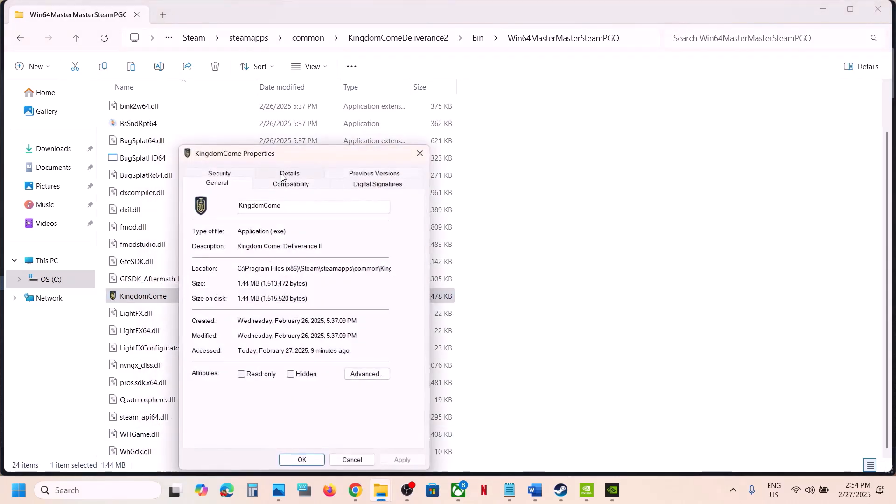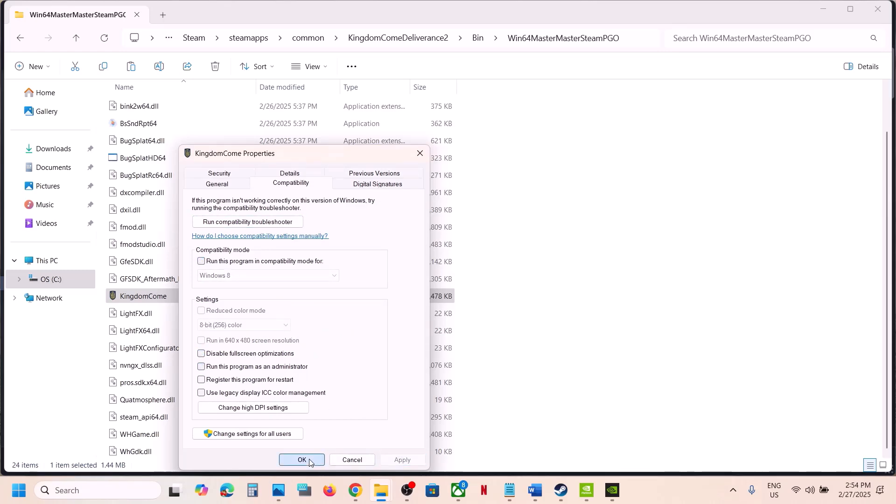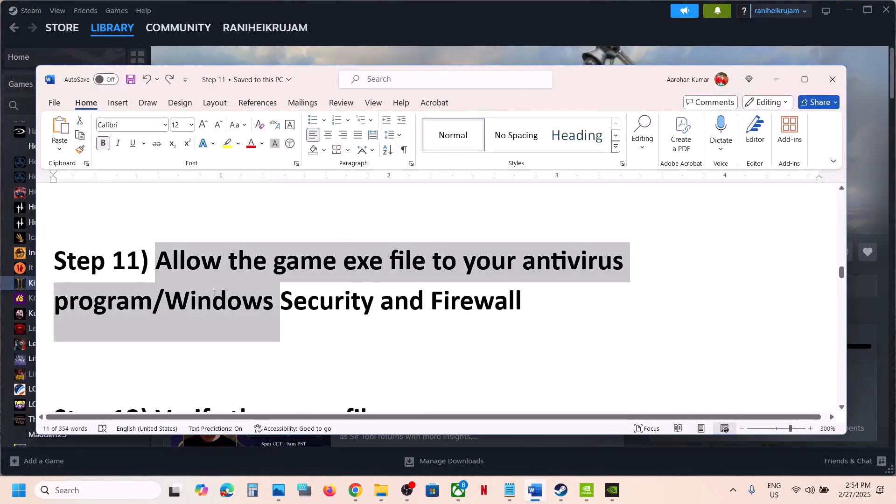If after checking all those boxes it's still not working, uncheck all the boxes, hit Apply, click OK, and follow the next step.